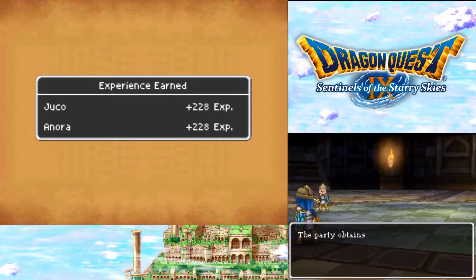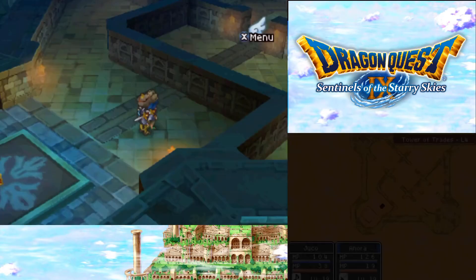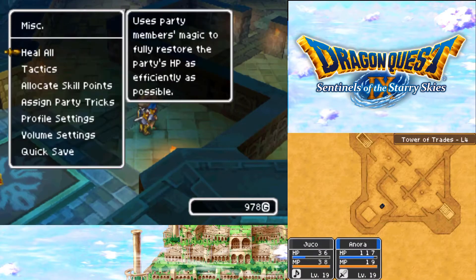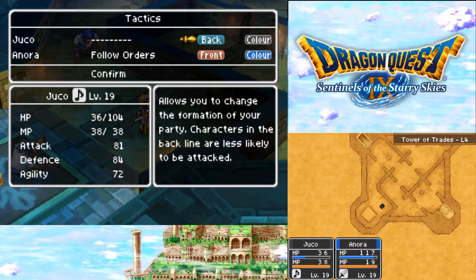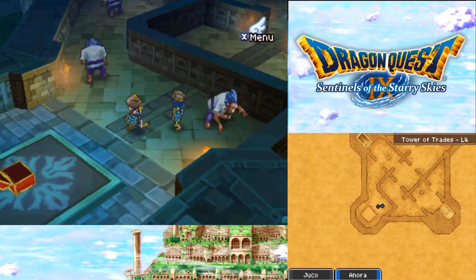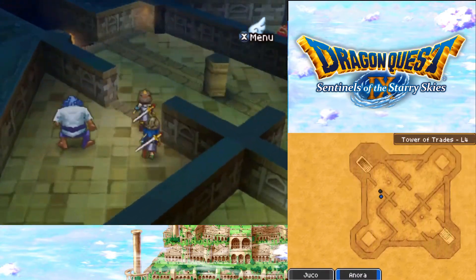I should have swapped the camera - apologies. Is it tactics? Yes. Oh, you are at the back - actually, characters in the back are less likely to be attacked. If I could get past you, that'd be great.